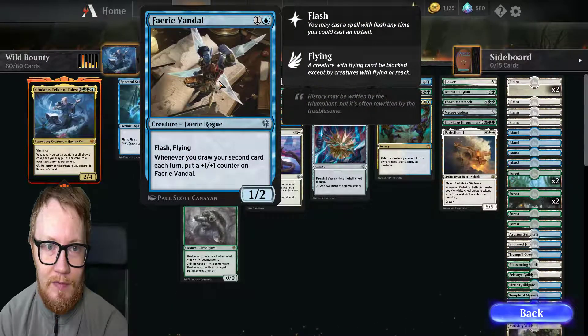Next up is Fairy Vandal, costing 1 generic blue. Flash, flying. Whenever you draw your second card each turn, put a +1/+1 counter on Fairy Vandal. It's a 1/2.